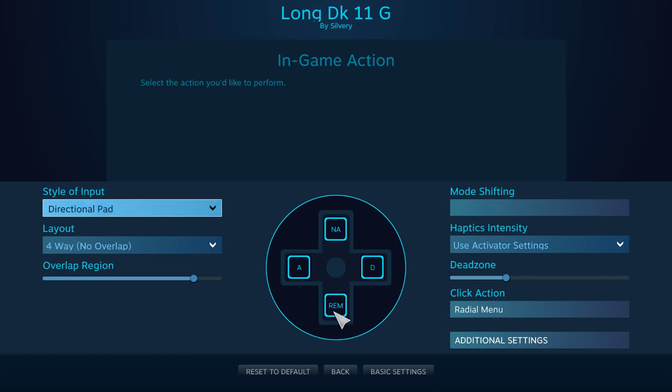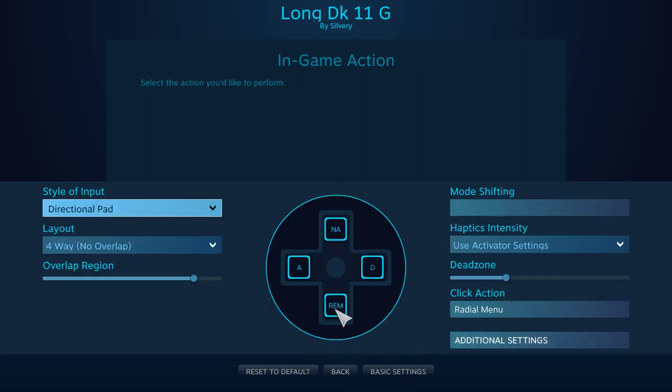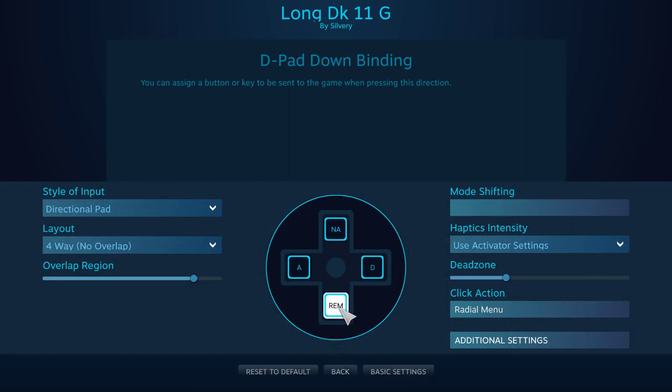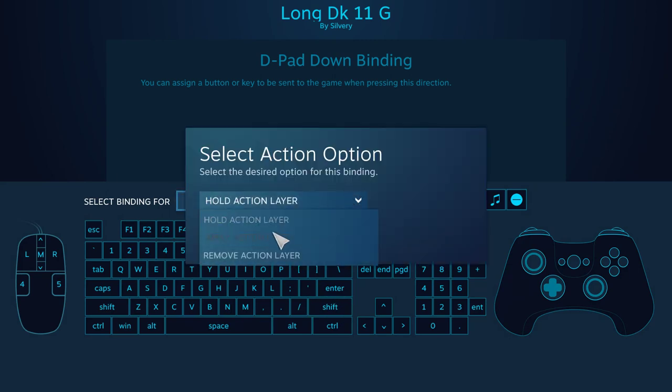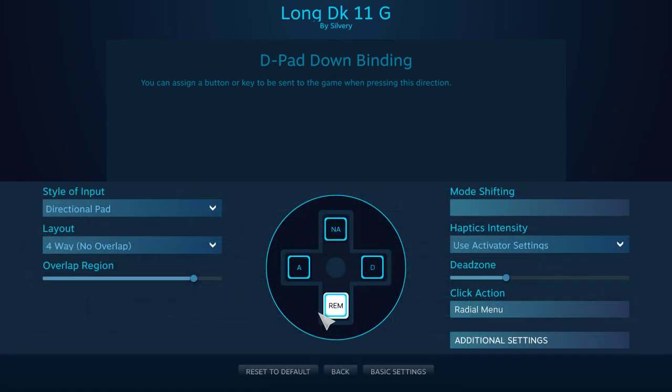Down, remove. Fully directional pad, additional settings — no, remove. Remove — how is this? Remove, remove action layer, remove action layer. Okay, auto block — remove action layer, remove action layer.